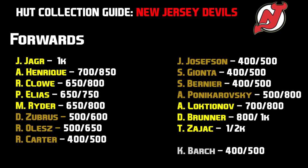For the forwards for the New Jersey Devils collection, there are 16 guys to collect. The rare gold players are going to be Jager, Henrik, Klo, Eliash, Ryder, Latiana, Bruner, and Zajac. The non-rare gold players are going to be Zubris, Olish, Carter, Josephson, Gianta, Bernier, and Panikarovsky.